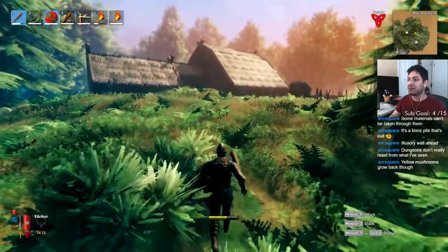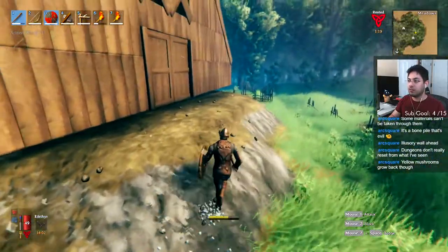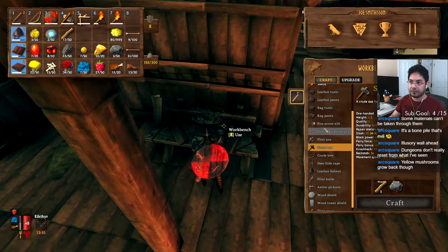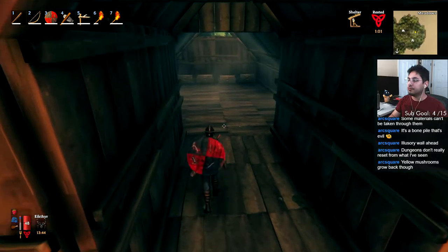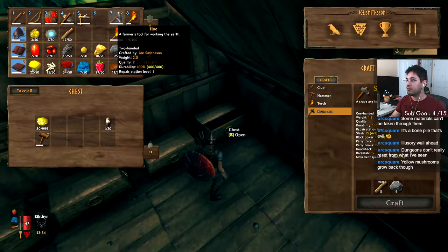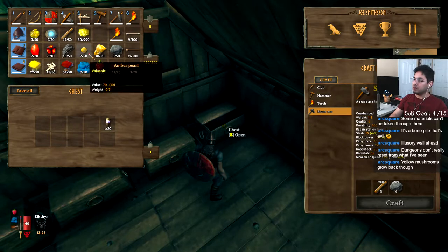Oh, the house actually looks really cool coming in from the distance — that's fun. I need to upgrade the thing. Discovering just new items seems to be the way to do it. So I'm just going to play around with the hammer here — let's see what we have. I need a bunch of stone and a smelting core — I'm going to have to do another dungeon.